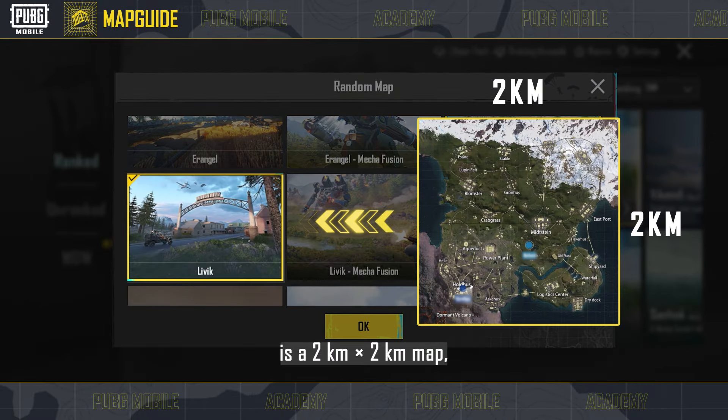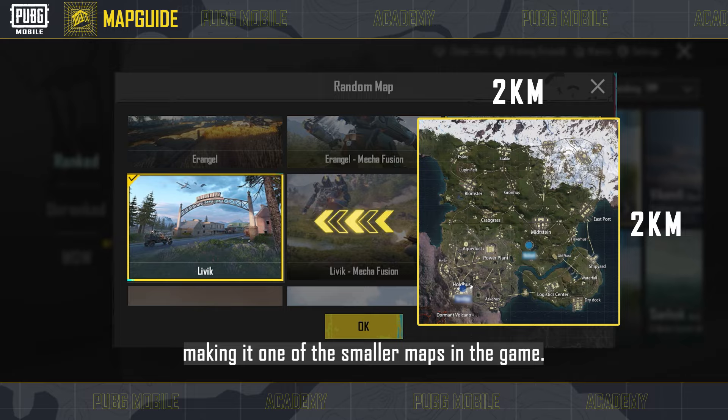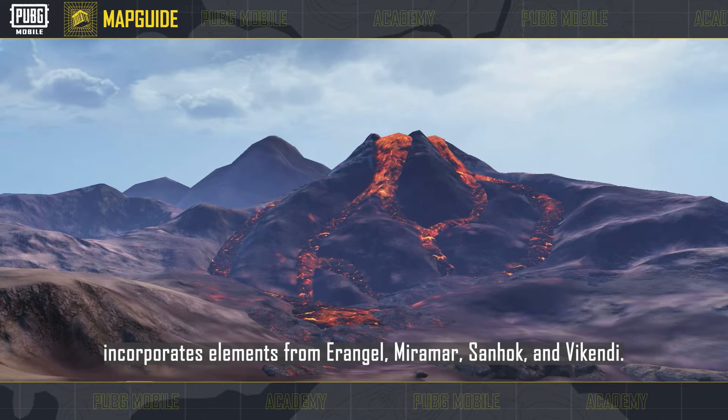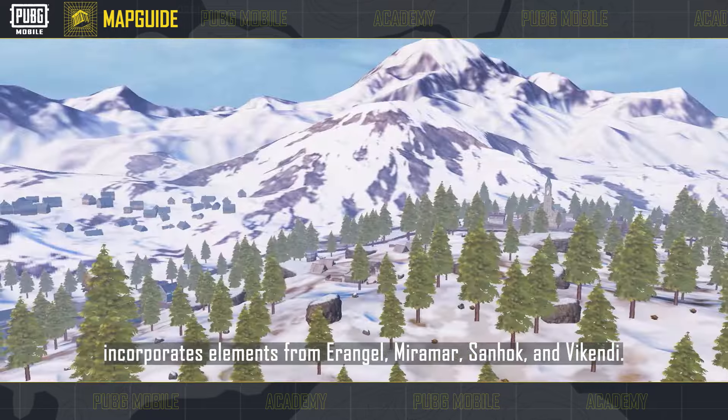Livik is a 2km by 2km map, making it one of the smaller maps in the game. This map incorporates elements from Erangel, Miramar, Sanhok, and Vikendi.